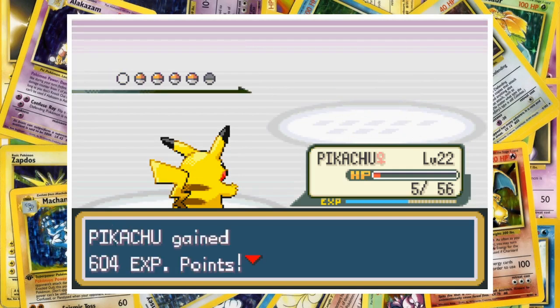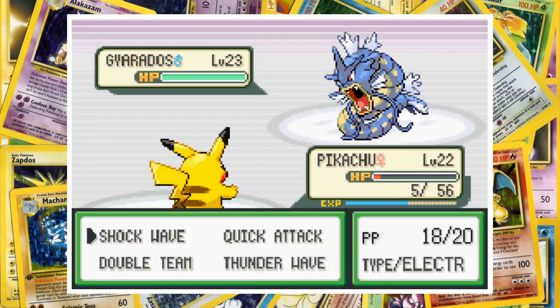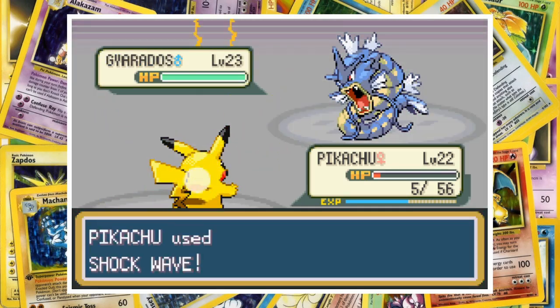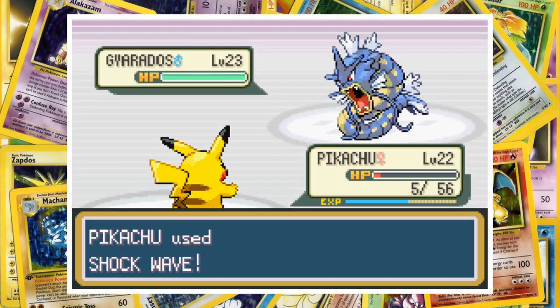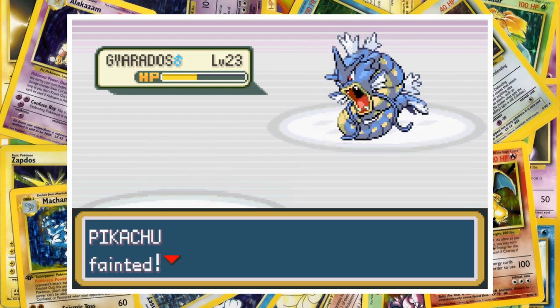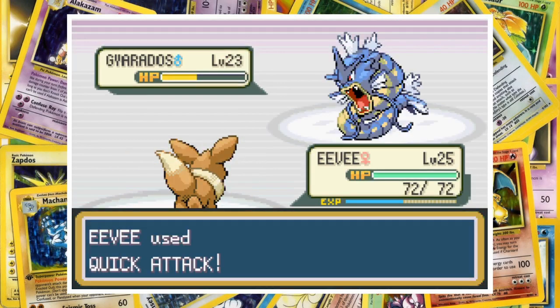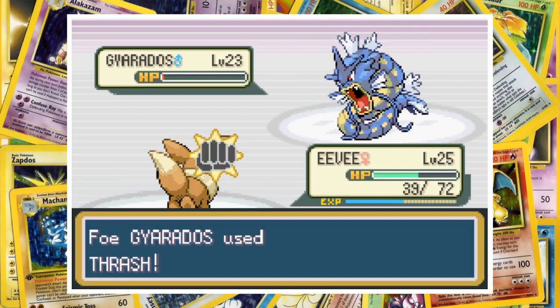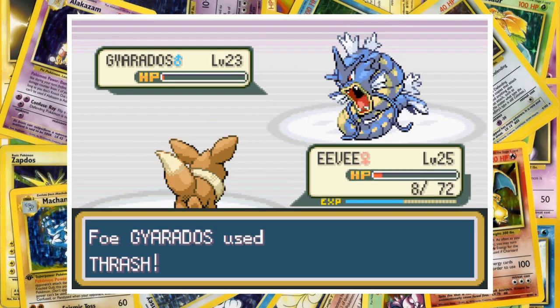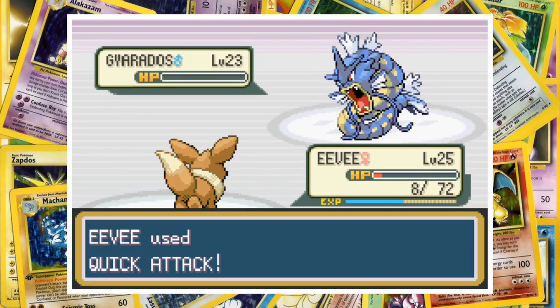Then for some reason, Gary sends in Gyarados. The rest of my team really isn't equipped to deal with the not-a-Dragon Dragon. Electric moves are of course 4 times effective though, so Shockwave lands right out the gate and takes Gyarados into orange health. The Water Flying-type then thrashes Pikachu into unconsciousness, so we switch in Eevee. She lands a Quick Attack immediately, which is met by a second Thrash. Another Quick Attack follows, but Gyarados lives through it with just one hitpoint remaining. The final hit of Thrash takes Eevee into red health, but Gyarados is now confused, and while he swims in a circle trying to figure out where he is, she lands a third Quick Attack to finish him off.